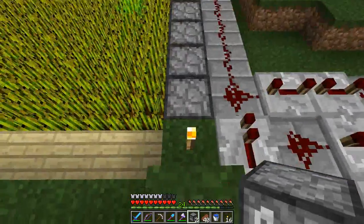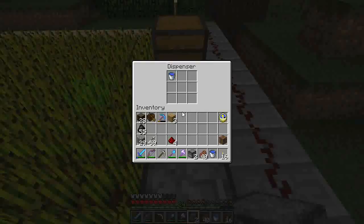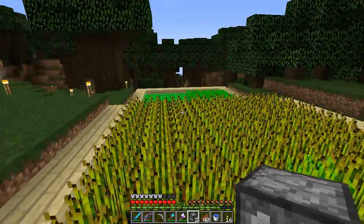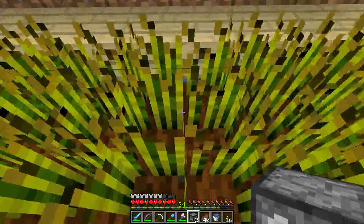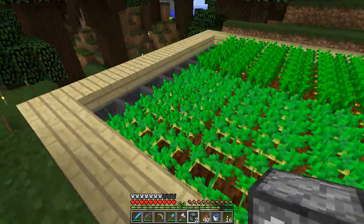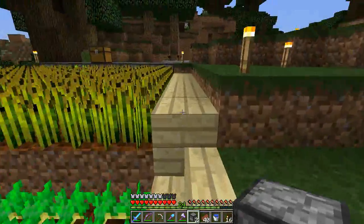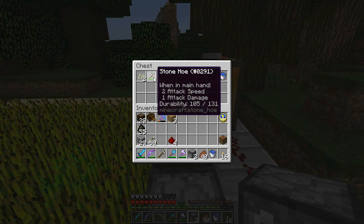We've got all the timing set up here so that I push the button and we go pow pow — and all these get dispensed. Eight of those across, they all get sent down. I've got water under and then down through here. I've got slabs and stairs and things so hopefully I don't trample anything, but just in case I've left a chest around with a stone hoe.